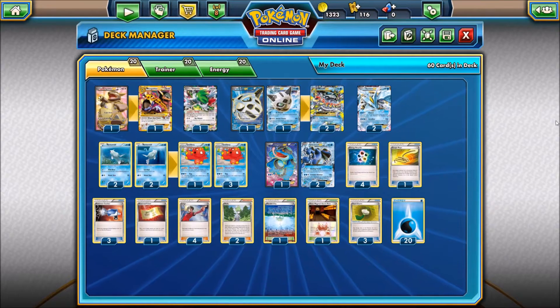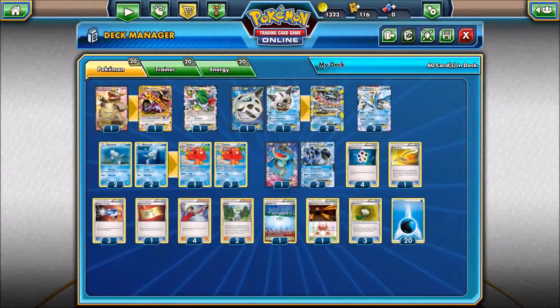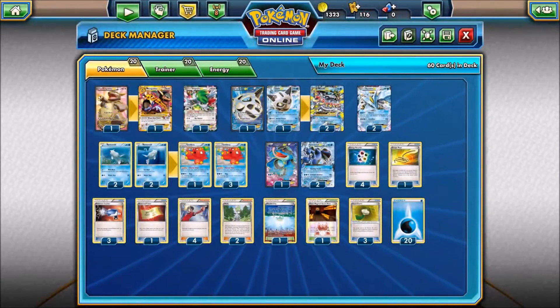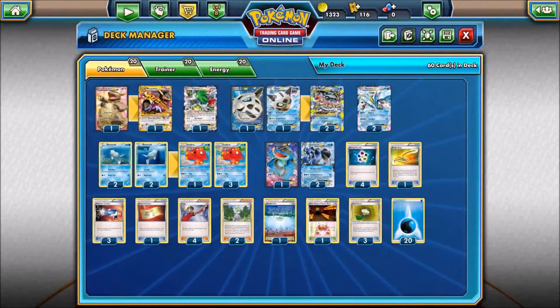After being randomized, here's the deck we were given. We have a one-one line of the Mega Kangaskhan line — not bad at all, we get to draw three cards. We have one Shaman, perfectly good for setup, always meaning we'll have something in our hand. And I'm happy to say Glalie EX and Mega Glalie EX are making a comeback — we're going to see if they can win us a couple more games.